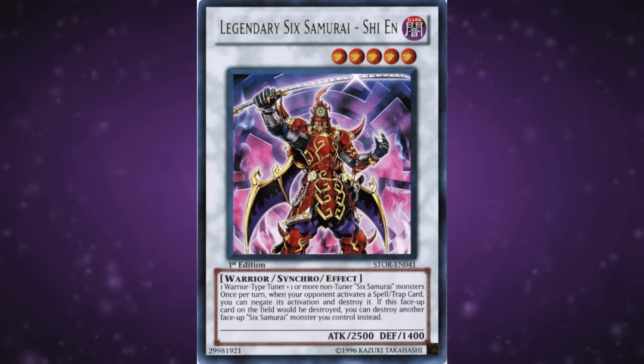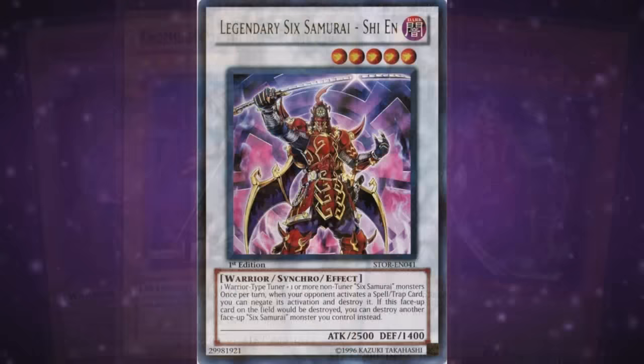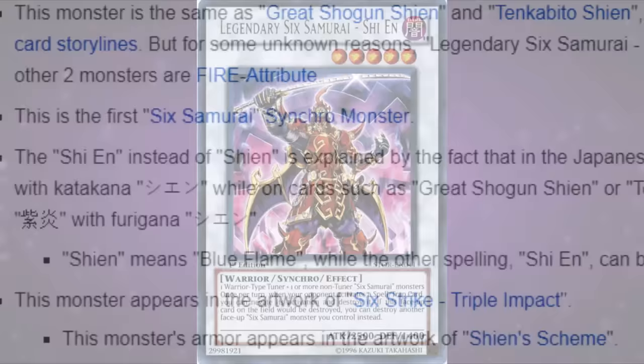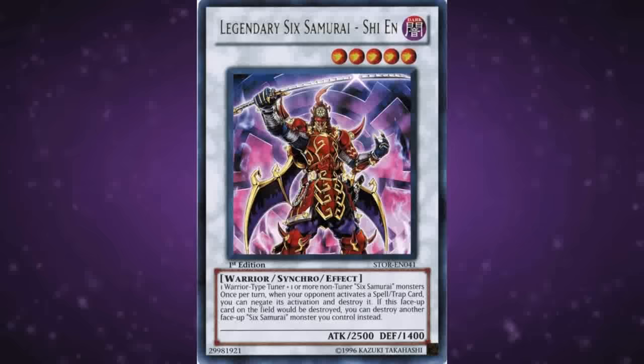Another distinction worth pointing out is that according to Gateway of the Six and Shien's Dojo, Shien is an archetype of its own, involving cards like Shien's Chancellor, Tekabito Shien, and a normal monster from 1999 suffering from a mistranslation. The synchro Shien, though, is not a member of this group as there's a space in his name. The lore reason for this is the sickest thing — while 'Shien' means blue flame, the other 'Shien' means death flame. Run this guy all the time.